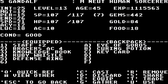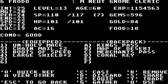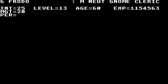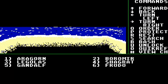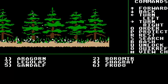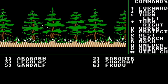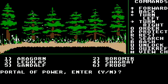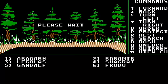Gandalf, use your... nothing. Frodo, use your coral key — because it's useless otherwise. And we go there and we go here. World of Power. Let's enter it.